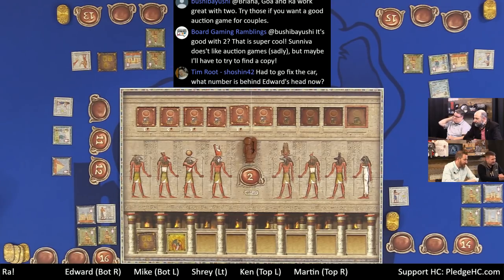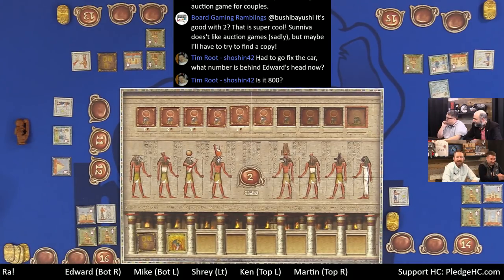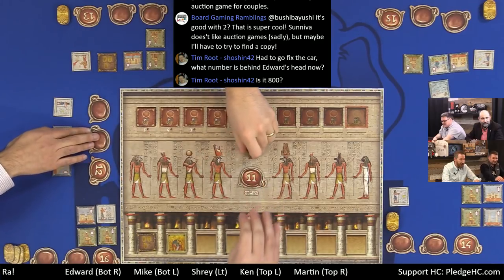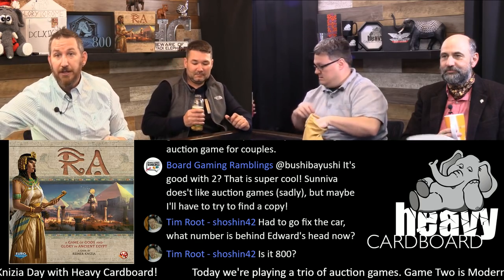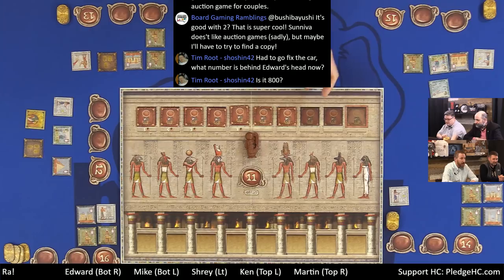The final Ra tile for Era 1 is drawn. An auction is triggered. With the era about to end, Edward considers his options — a sieve, third monument type, and potential points — but decides not to bid fifteen. Mike bids ten to win the lot. The era ends — scoring begins. Everyone has a sieve, so nobody loses the civilization penalty. God tiles score two points each, money tiles score three points each.